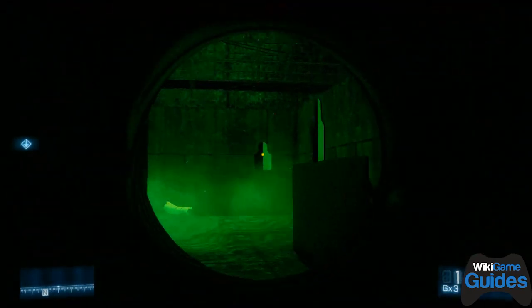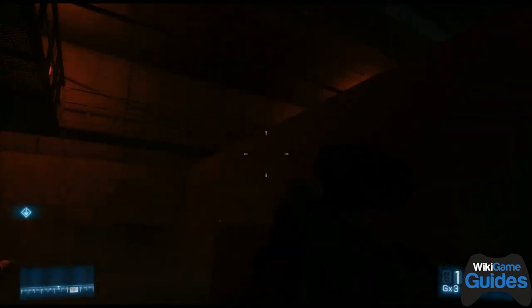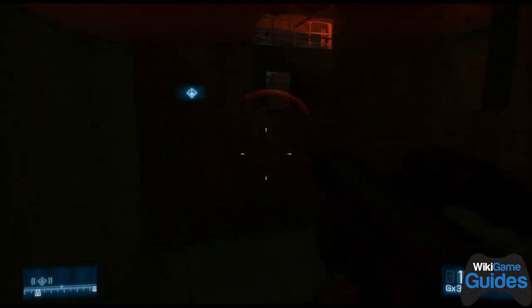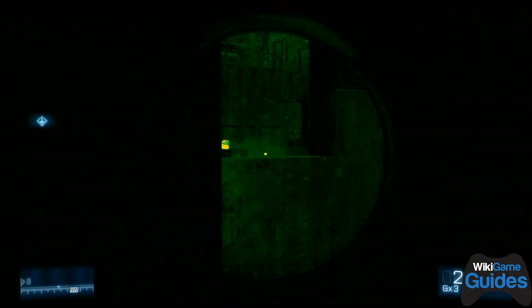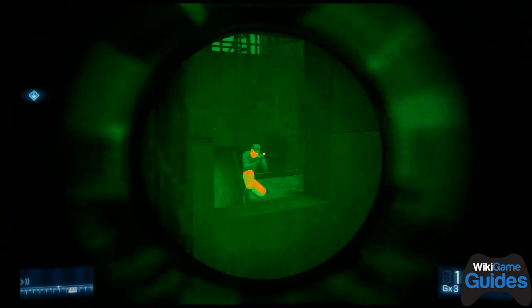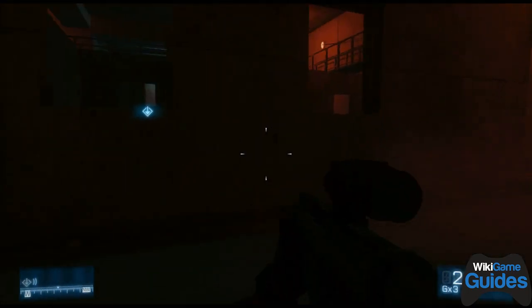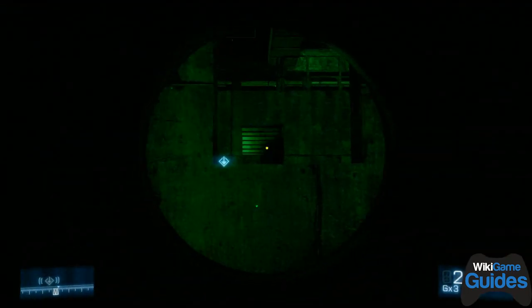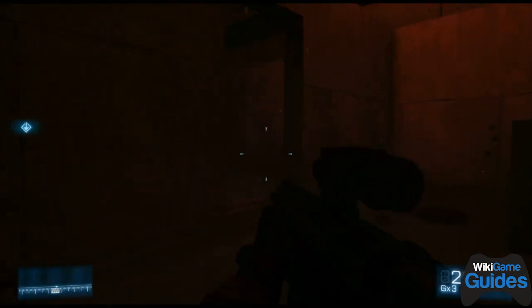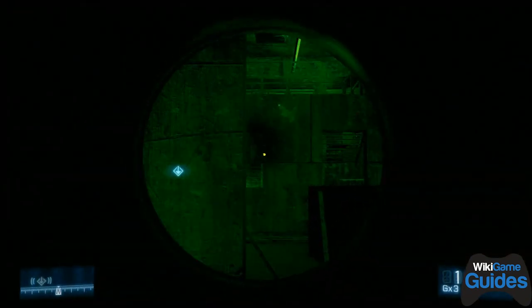Basically, go around the corner very carefully. You don't need to score a headshot on any of the actually living targets — just on the cardboard or metal targets. So before you go into the next room, because every time you enter a room that's when they pop up, try and clear out as many of these guys as you can to make things easier.